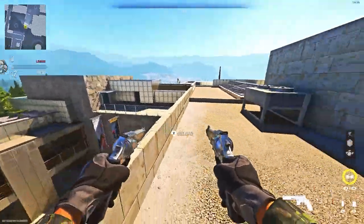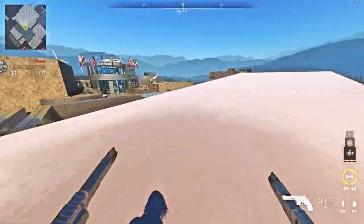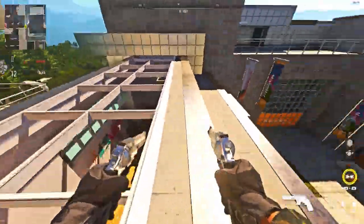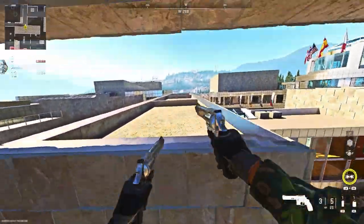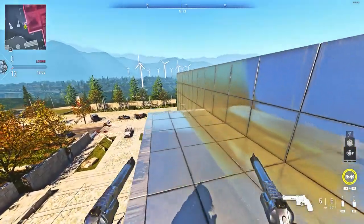No barricade is actually needed — in the bay area I did show it with a barricade, but you don't actually need one, which is really good. And you can get a good view of the map as well. You can then go to this area on the roof. If you make your way to these stairs, you can literally do a run, dolphin dive, and get back up on this part of the building. This is a very good way to get back up.